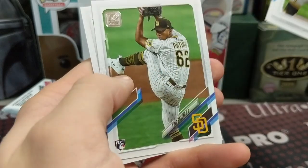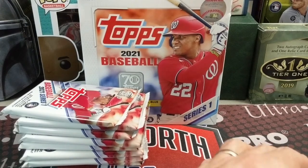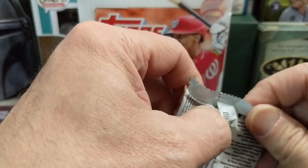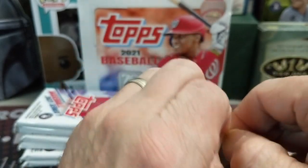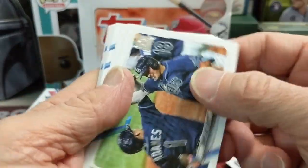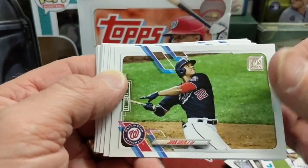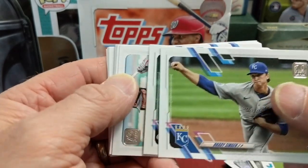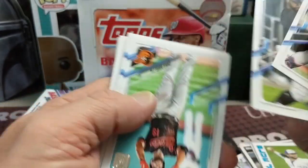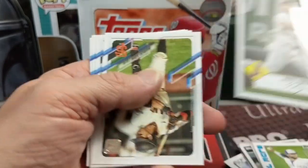So pretty good — we got a gold and a rainbow foil in that half. A gold is like one per box, not even one per box in a hobby. One of the reasons we do videos like this is to show you guys — if you're out there looking — this is a way to see what is in a box before you buy it. Do you want to spend $40 on this, or save your money for a hobby box? There's a Mike Trout '52.